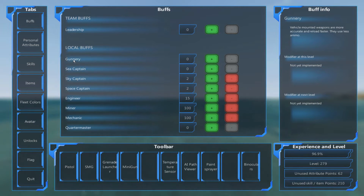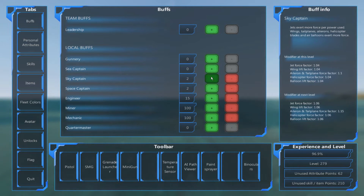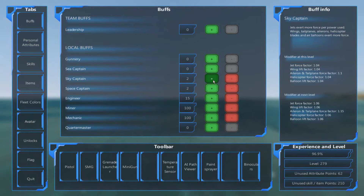Going down: Gunnery is not yet implemented; Sea Captain is not implemented; Sky Captain is implemented. On the right-hand side it tells you what each point modifies. If I put a point in, it gives better jet force, wing lift, ailerons, etc. You can see the numbers going up, giving new abilities for your vehicle.